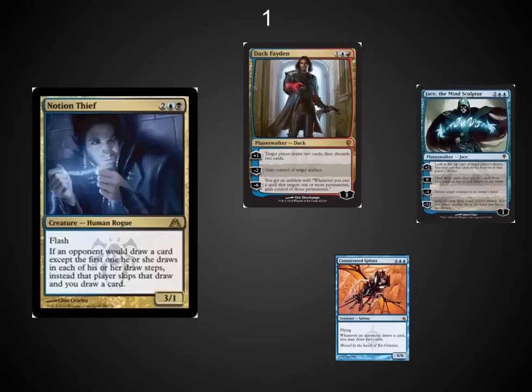The number one fun combo: Notion Thief and Nekusar — two of the best Grixis color cards out there. This allows you to have someone else discard two cards while you draw two extra cards. Notion Thief is also a wonderful piece to shut down Jaces. Be a little careful when your opponent plays Consecrated Sphinx — you could be decking yourself. I would pick up Notion Thieves right away; they're about to jump through the roof because of Origins. The new Timetwister has some interesting speculation going on, and I've liked it so much in EDH and Legacy — it's well worth playing.